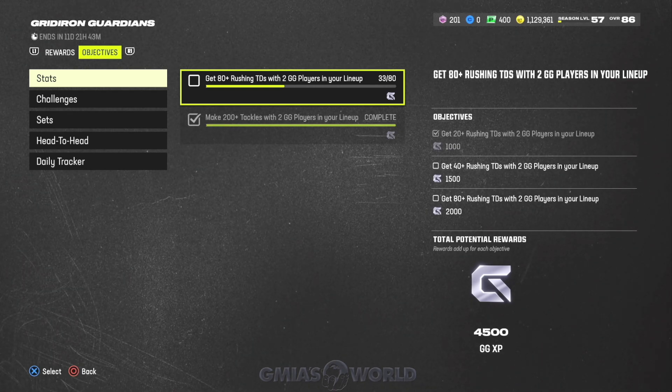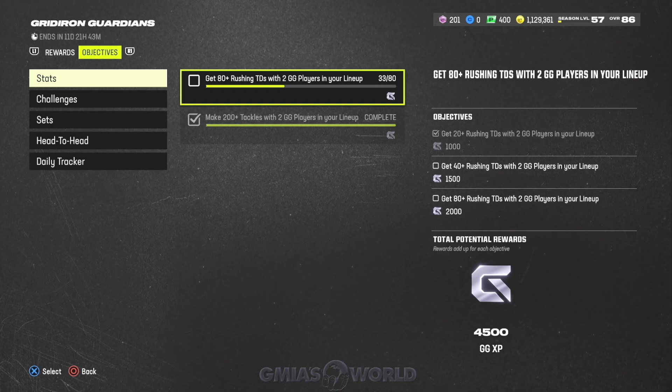80 is a lot. And usually in fairness to EA — even though I don't really want to be fair — it's a two-part promo. So if you try to grind it out with like 40 and another 40, that's a way to manage it.